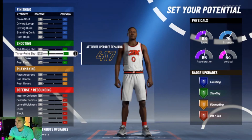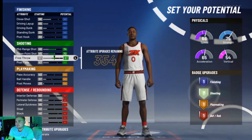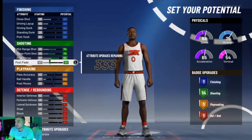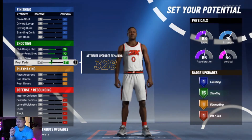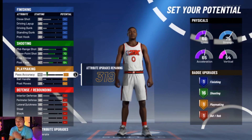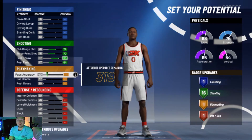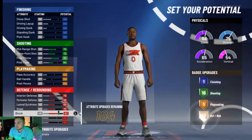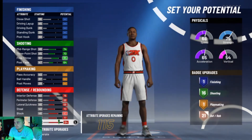Now this is where it gets a little interesting. What you're going to want to do is put all of your shooting for the first three max. On the post-fades, you're going to want to bring it up until you get to 16 shooting badges. From there, you're not going to touch playmaking for now — you eventually will, but not right now. At the end of the day, you are the big man, so you're really not going to be dribbling. You don't really need any playmaking badges. You're going to max out everything on defense — you want to be the absolute biggest defensive menace that you can be.